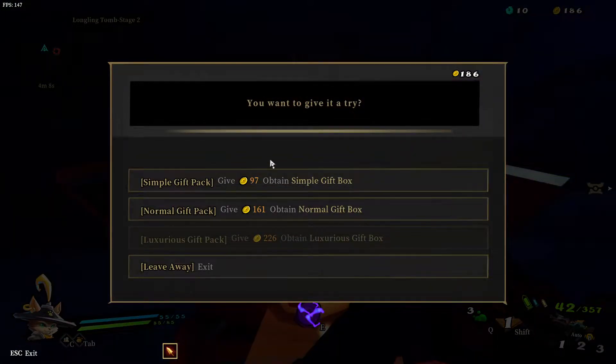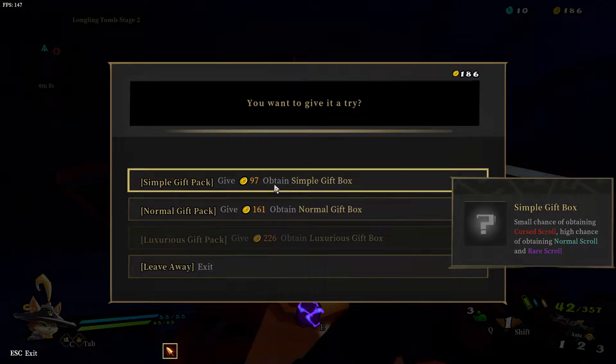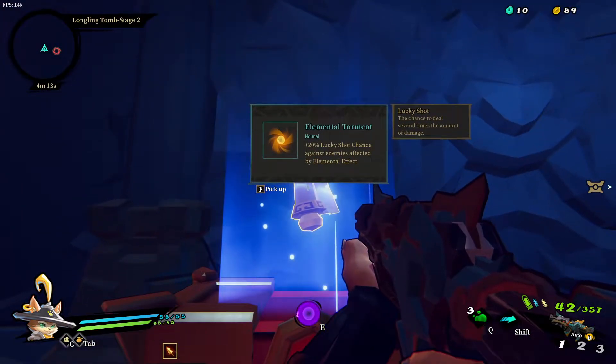I'm still trying to figure these out - it usually gives something, you get something, and you can be giving health or other items. Do I want a gift box? Yeah, let's take the basic gift box here. What do we have - a little torment.